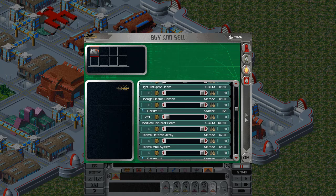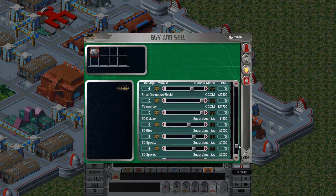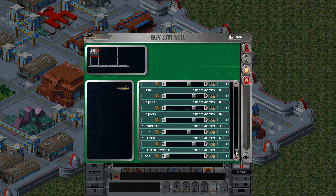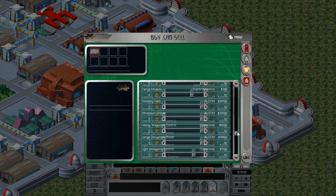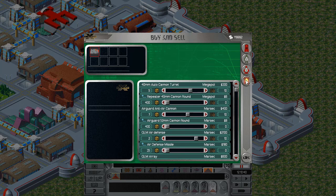Same thing for the vessels — the flying vehicles — showing fuel, engines, and equipment. It shows 10 of everything because we're giving the player 10 of everything to try out. Same for ground vehicles, ground vehicle equipment, and ammunition for them.